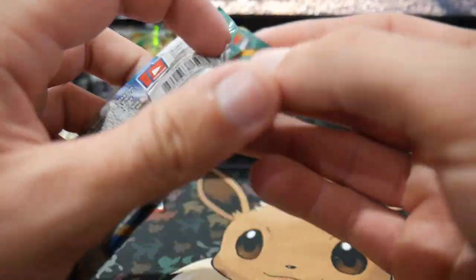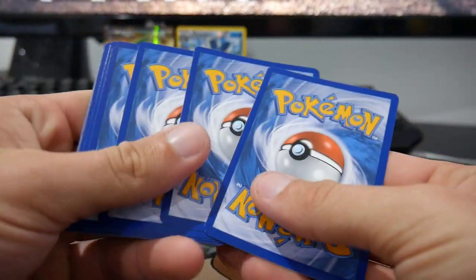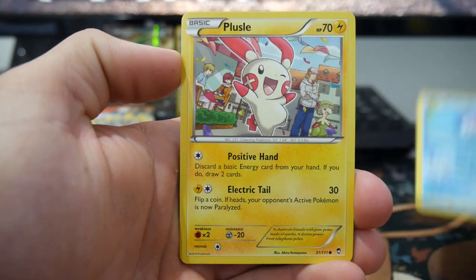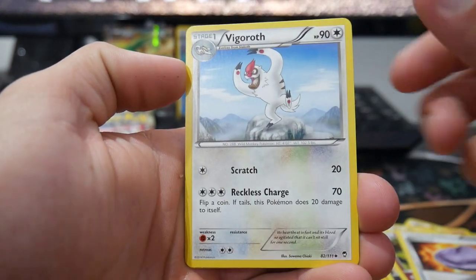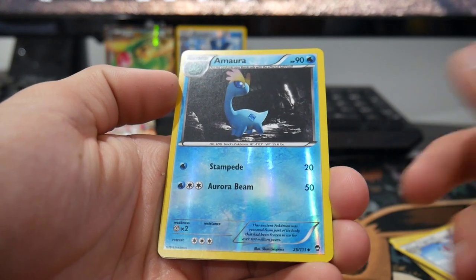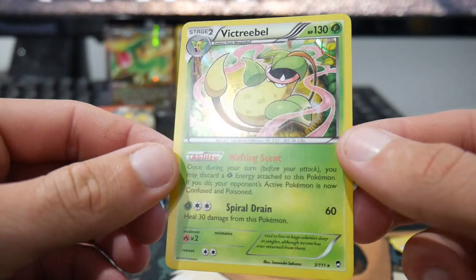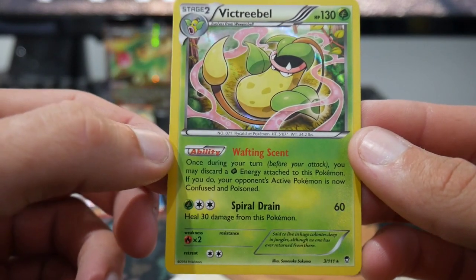We're going straight into Furious Fists. I can't wait — if we get any type of Lucario out of here that would be so awesome. Look at the code card, back in the day when the codes were actually cool looking! We have a Poliwag, Poliwhirl, Mienfoo, Bellsprout, Skorupi, Clefable, Jaw Fossil, Vigoroth, and Amoonguss — I've never actually said that one. Then we have a Victory Bell holofoil — that is awesome! Not a bad pull; one in three already.